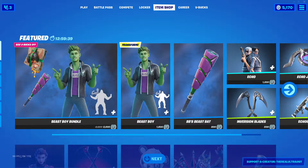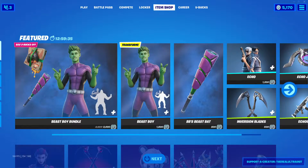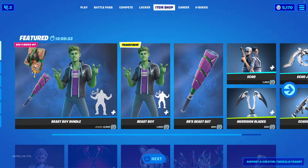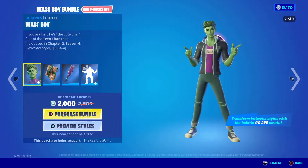Hey guys, welcome to another Fortnite video here on the channel. Today, Beast Boy has finally released into the item shop by himself. We're going to go ahead and buy his bundle right now. Be sure to use my creator code, TheRealUltraUnit, if you plan on getting him.